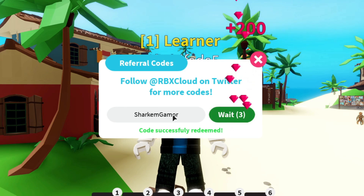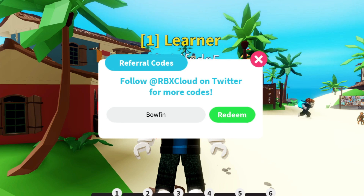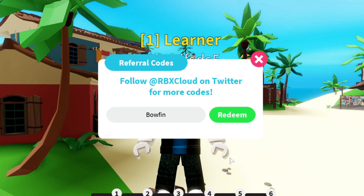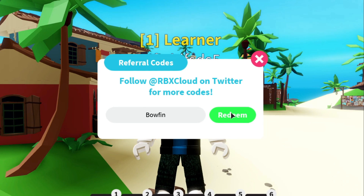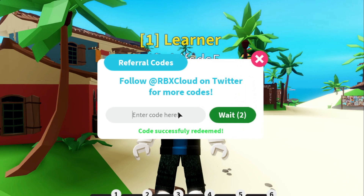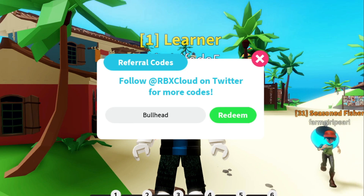Here's another code: 'bowfin', and this code will give you 20 gems. If this code doesn't work for you, make sure to join the game group and then rejoin the game — that should work if the code doesn't work. Here's another code: 'bullhead', and bullhead will give you 20 gems. Most of these codes will give only 20 gems.